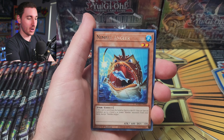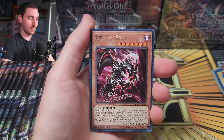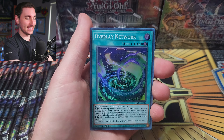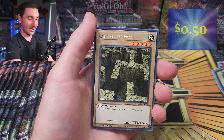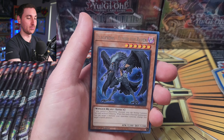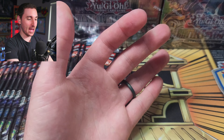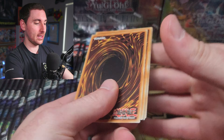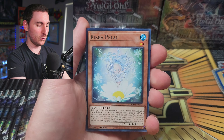Alright, here we go! We got Deep Dark Trap, Black Goyle Guardian, Nimble Angler, Red Eye Soul — ooh, I love me some Red Eyes cards — Overload Fusion. And Overlay Network for our first Super Rare card! There it is, man. The Labyrinth Wall — we got to queue up some Paradox Brothers. And then Blackwing Elfin the Raven. Wait, there's Blackwings in here too? I'm a Blackwing fan, I'll admit it. I played the crap out of Blackwings back in the day when they were first coming out.